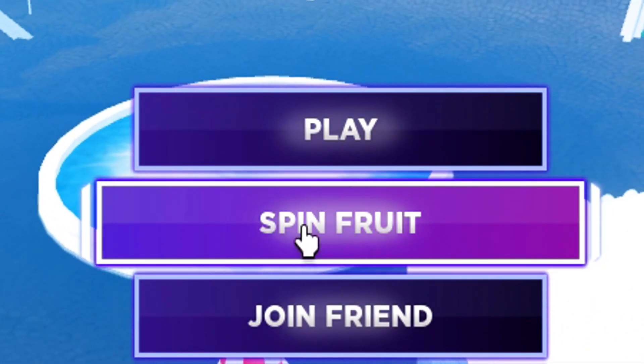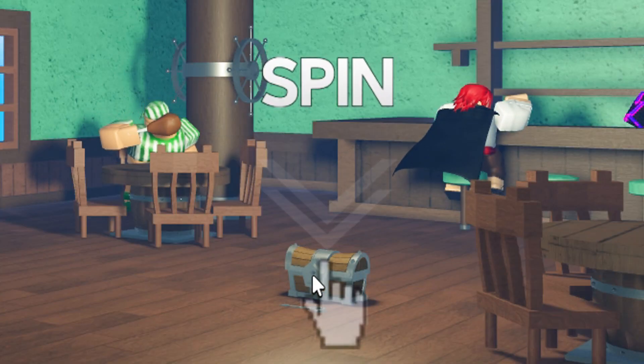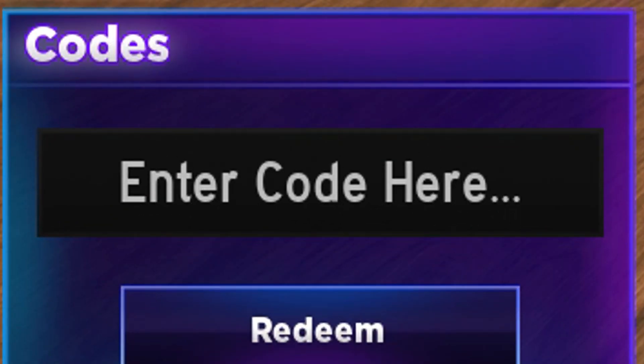To redeem the codes we have to click here. Now we have to click here. Write the codes that I am going to tell you in this box.